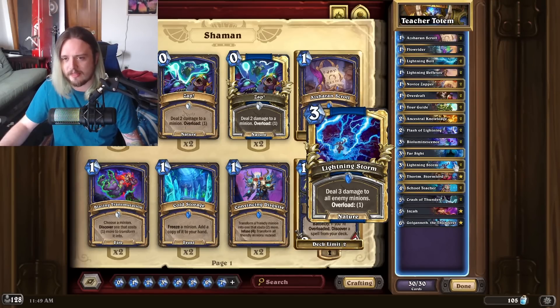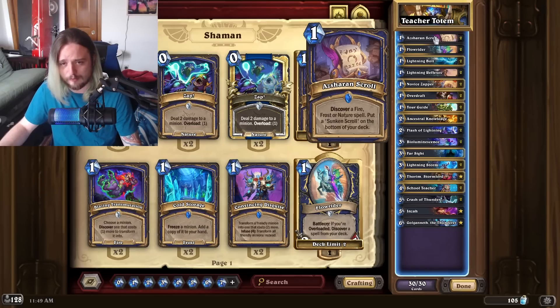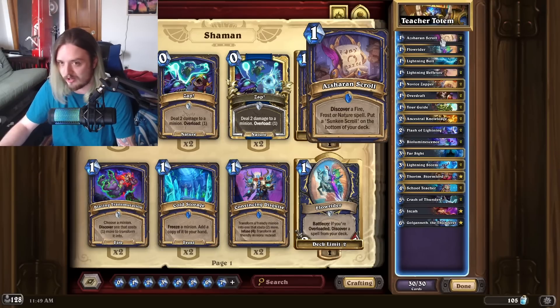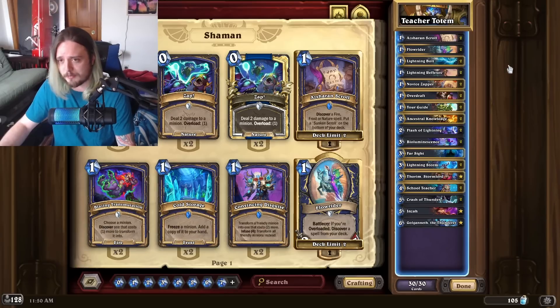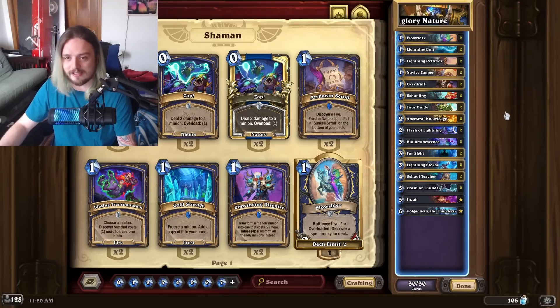Here's another list people are trying with Nature Shaman, putting in School Teacher, Farsight, Lightning Storm, and the Ashen Scroll. I'm not too sure about Scroll — it feels like a desperate attempt to mimic what Lightning Reflexes can do in giving you another damage card. This deck has been gaining traction in a lot of communities, I think on the Apex server, because Glory has been playing a lot of it and has been kind of the poster child. Glory's list is up next.